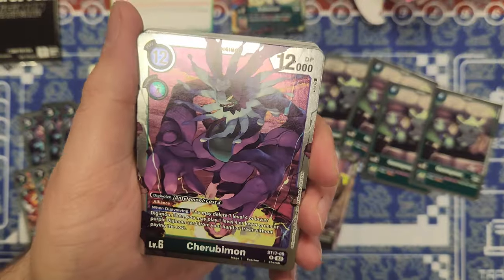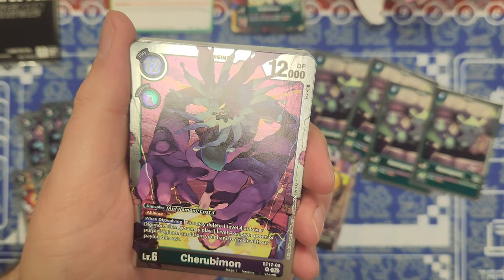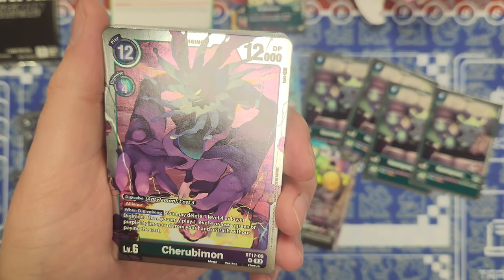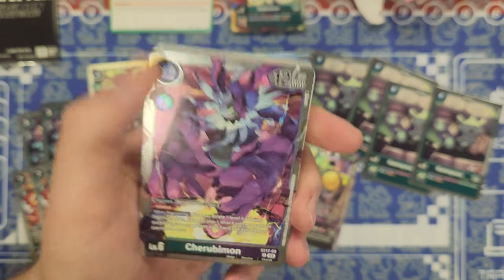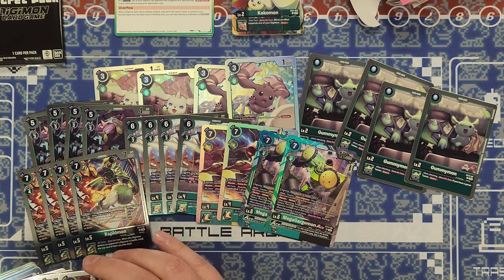We have Cherubimon here — 12k DP, 12 cost, digivolve for 4 or from Antillamon for 3. It's got Alliance. When digivolving, you may delete one level 4 or lower Digimon, then play one level 4 or lower green or purple Digimon card from your hand or trash without paying the cost — so just more recursion. The purple halves tend to do that.